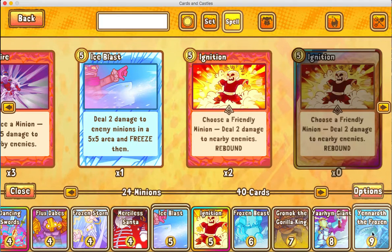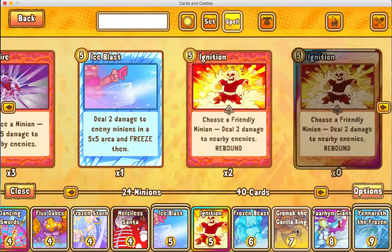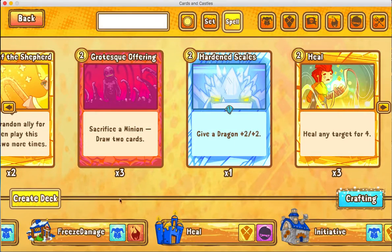Now, this might not be the same for you, because you might not have Yarm Giant or Grimak the Gorilla King. But that's just an example.